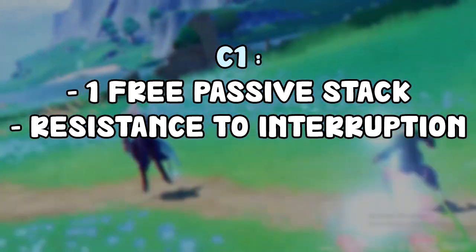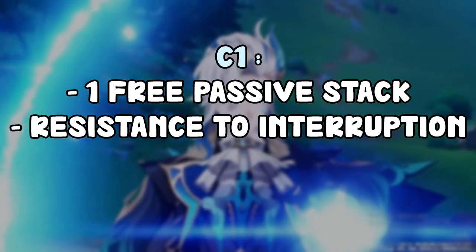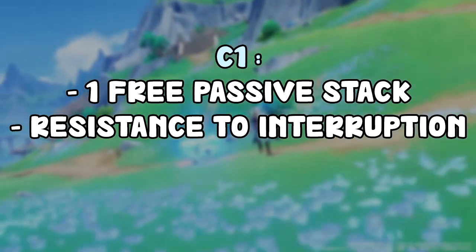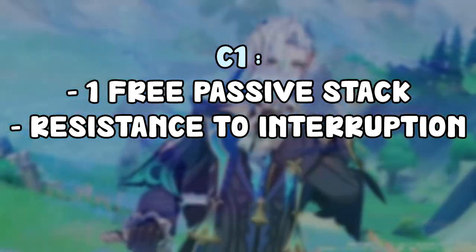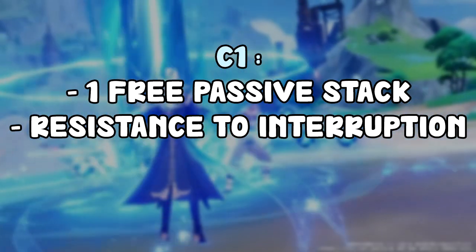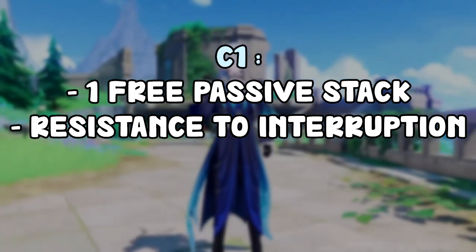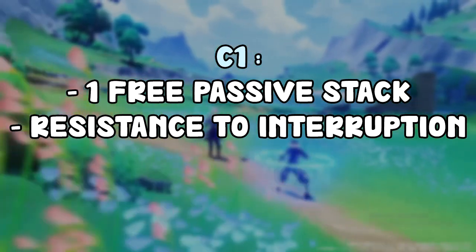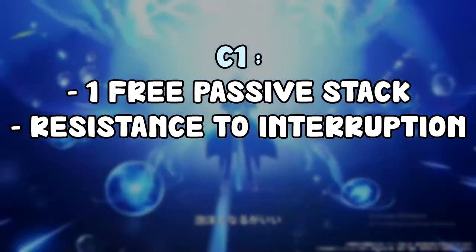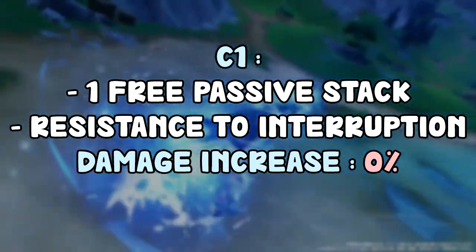What C1 opens up is more team options — it gives you one free stack, so you only need two different elements to reach maximum instead of three, meaning you could run another Hydro character. It also removes the need for a shielder. However, I don't really think there are currently any characters that would provide a considerable upgrade by replacing Zhongli or a shielder. C1 is generally a 0% damage increase in current meta teams, so I'd say C1 is probably a pass.